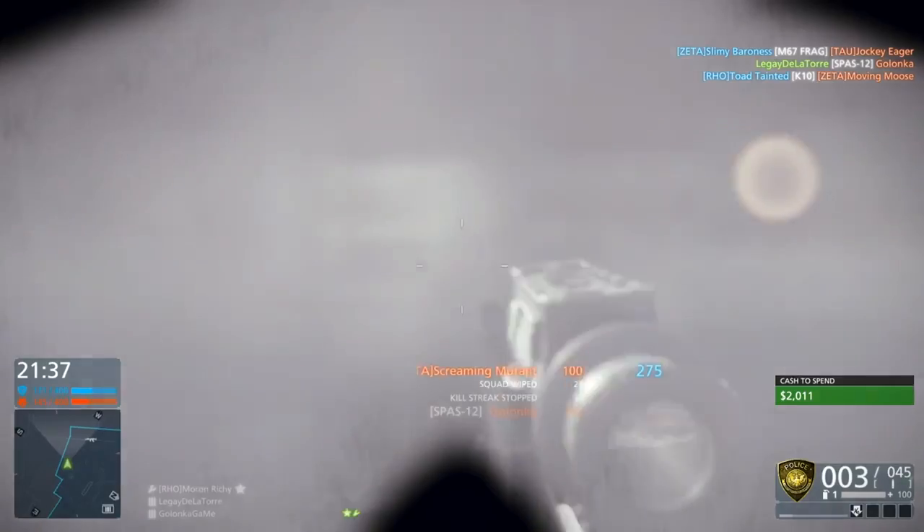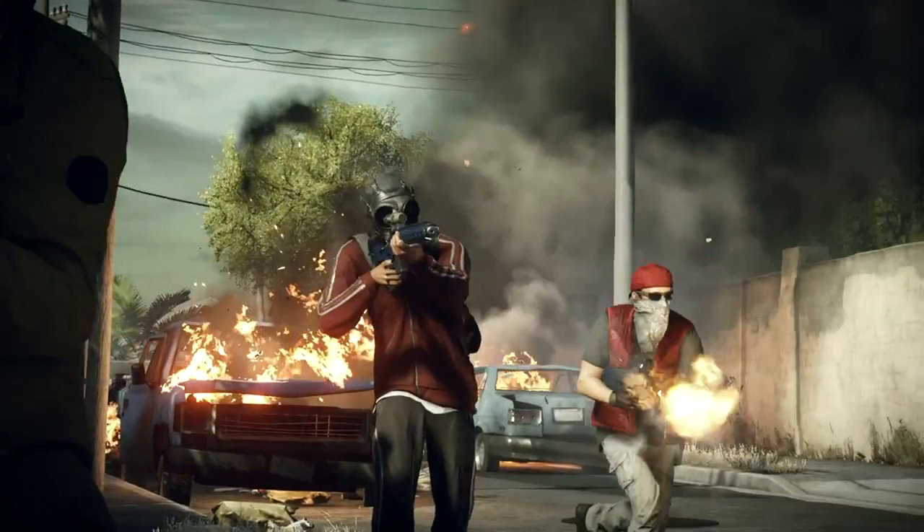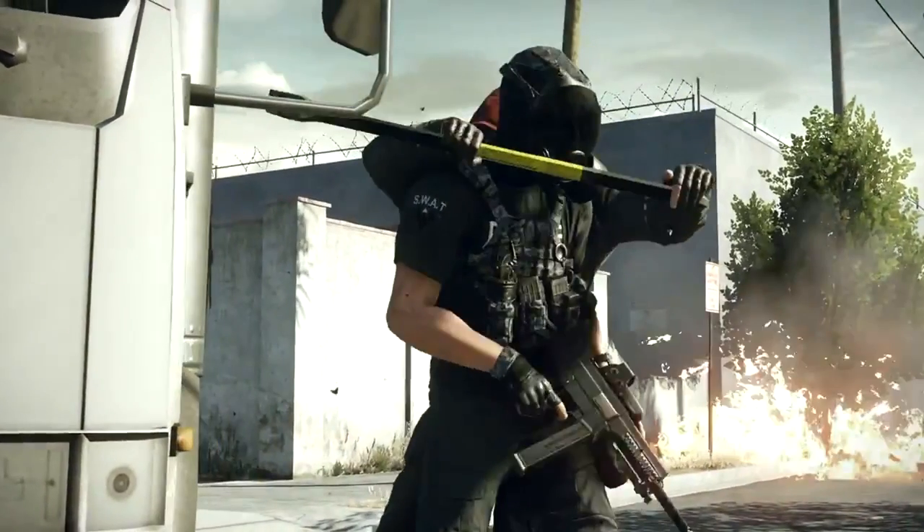This screenshot shows one player model completely different to the other two — two are police officers and one is a criminal. This is taken from the new Crosshair game mode. In Crosshair, if you are the VIP you will be on the police force's side but dressed up as a criminal, armed only with a gold desert eagle. The criminals fighting police officers in this mode are all in red clothing, which is one of the variants of outfits you can equip. Thad confirmed on Twitter that there will be four different variants of clothing available for both law enforcement and criminals.